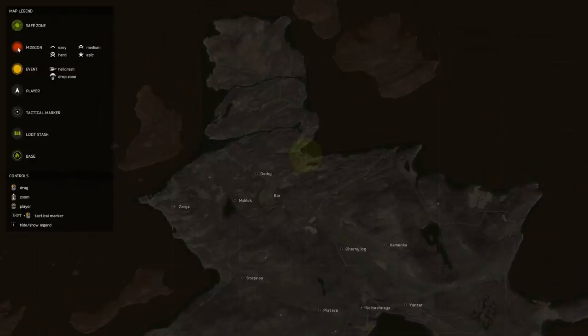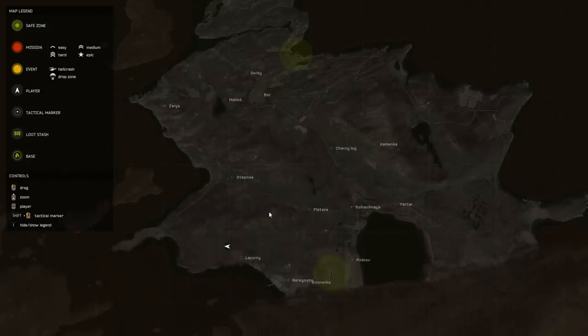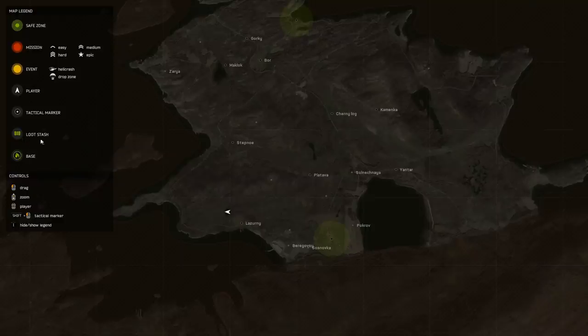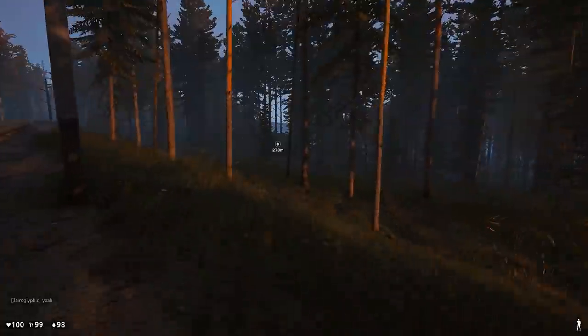Missions show up as a red dot. One V-shape means easy, two medium, three hard — better the loot, I guess. And an event is yellow, and a loot stash. We'll go to Lazerny, which is just down here, a couple hundred meters. So if we can grab a gun... there's a bullet that whizzes near me.